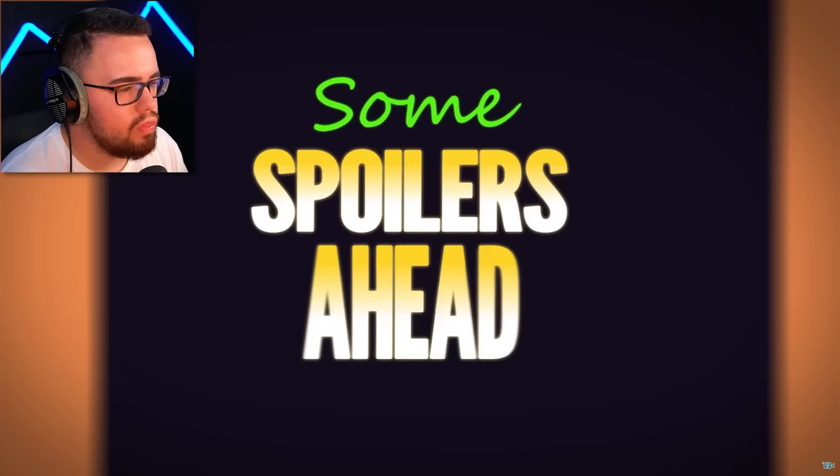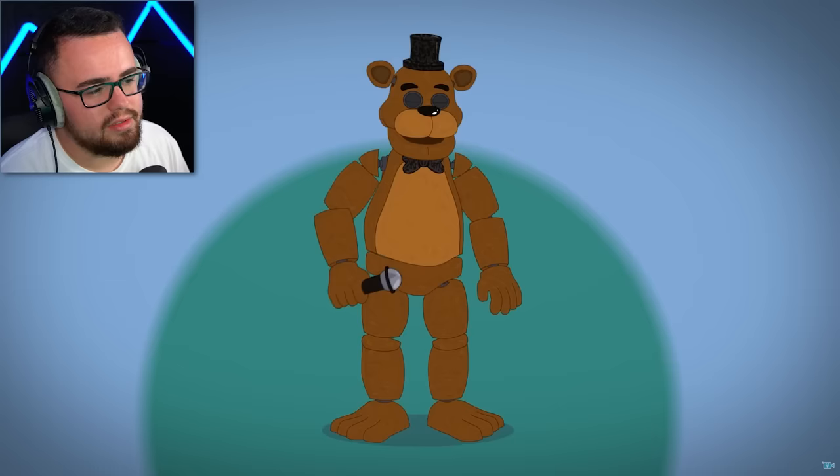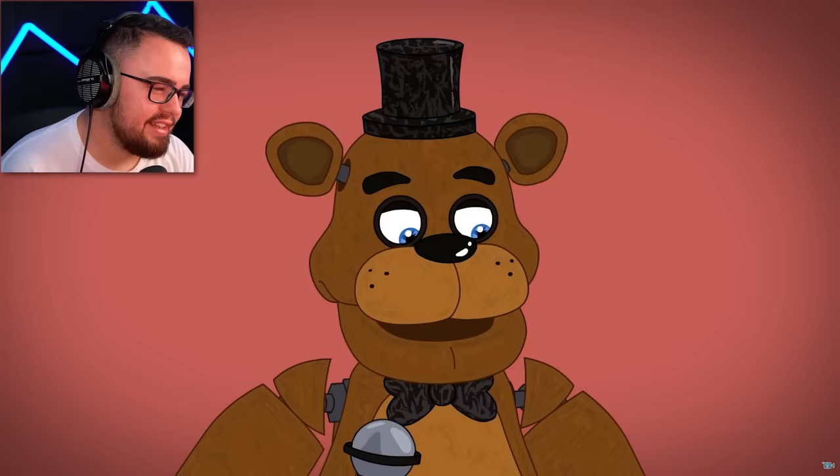In the first game, Freddy Fazbear wears his signature top hat and bow tie, has three-digit feet with added ridges, four-digit hands, blue eyes, black eyelids, whisker dots, a faint handprint on his right eye, and a bottom set of square teeth.